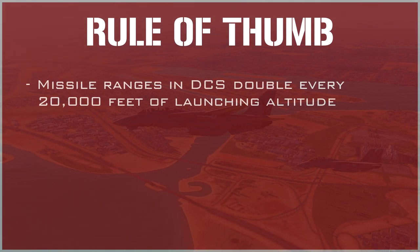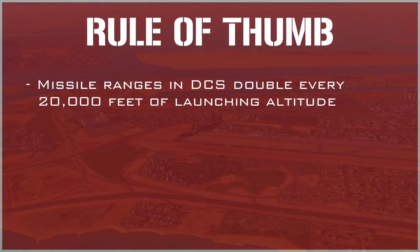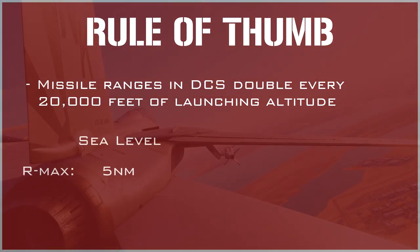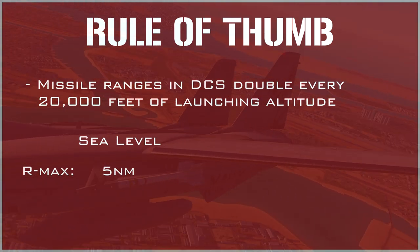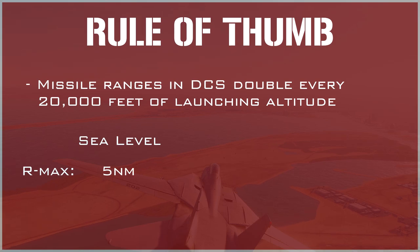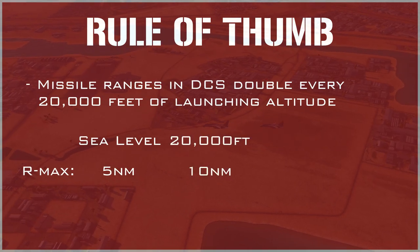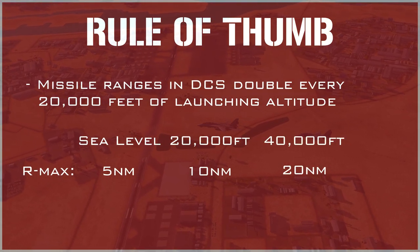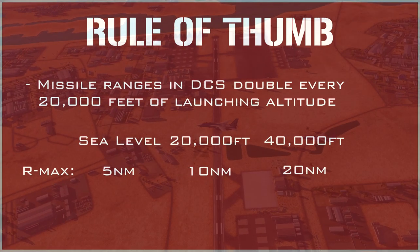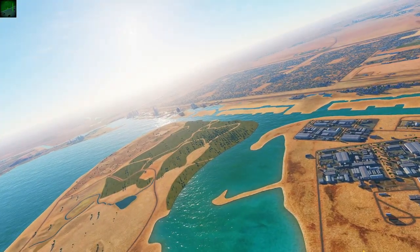Before we move on to missile classifications, it's a good rule of thumb to remember that a missile's range effectively doubles every 20,000 feet in the air it's launched from. For example, if the maximum range of a missile at sea level is something like 5 nautical miles, that would mean the same missile has a maximum range of 10 nautical miles up at 20,000 feet and 20 nautical miles up at 40,000 feet. It's a pretty easy rule of thumb to remember. Now let's actually talk about missile classifications.